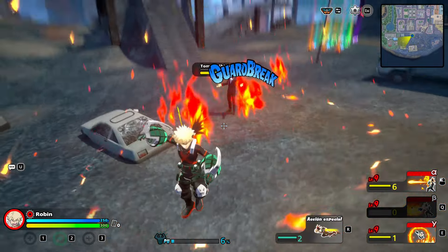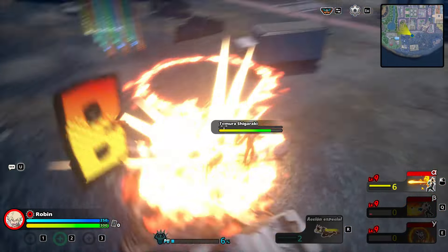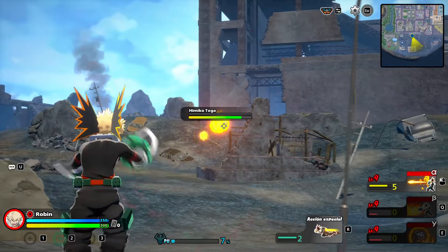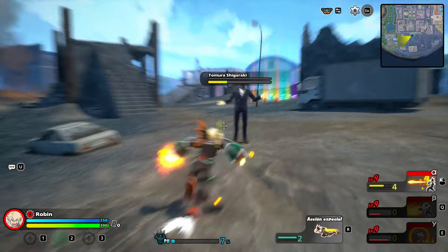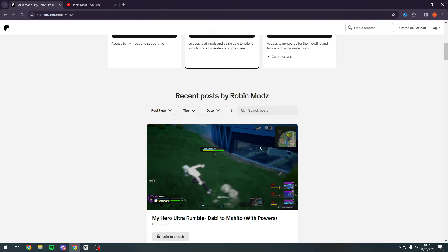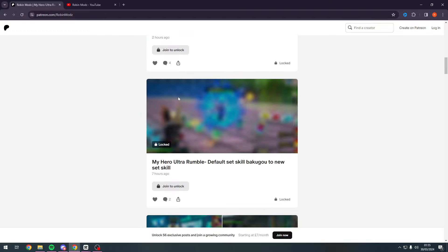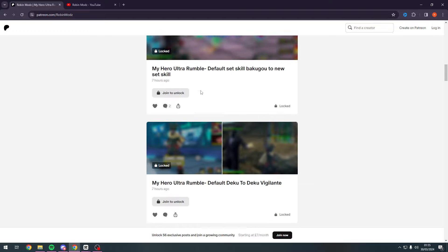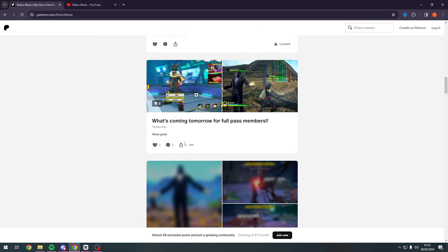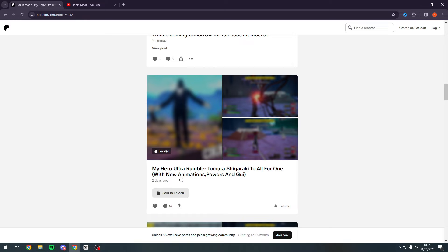Welcome back guys, my name is Taz and it's finally here — I've managed to get Bakugou's rapid quirk skill set. I'm so excited to show you guys. If you want to try this for yourself, this is the guy who is carrying My Hero Ultra Rumble right now — this is Robin Mods, the person you can get the Bakugou quirk skill set or the All For One quirk skill set off if you want to try it now. Big shout out to Robin Mods, his Patreon is currently on sale, so I'll leave the link in the description below if you guys want to sign up.